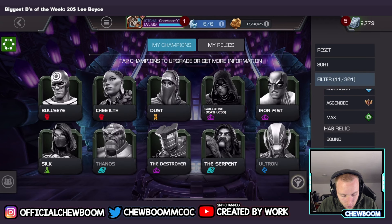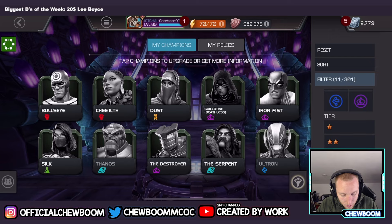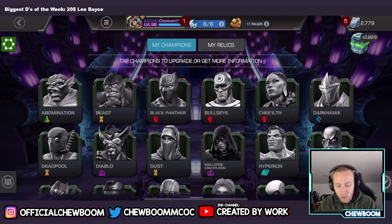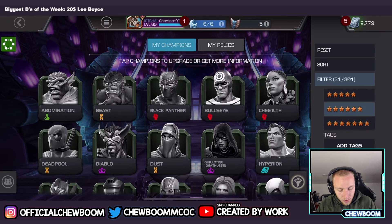I wanted to sort by new but apparently it's just scrolling over it. But this is what I have unowned if we go to six stars — still missing some, but not as much anymore. Got some of those ones that I actually really wanted.